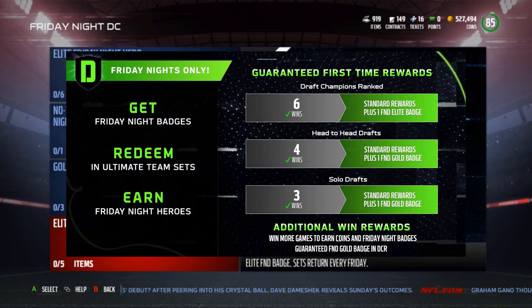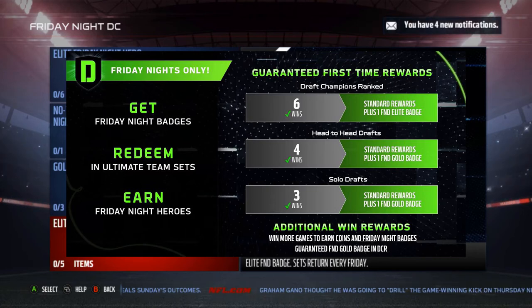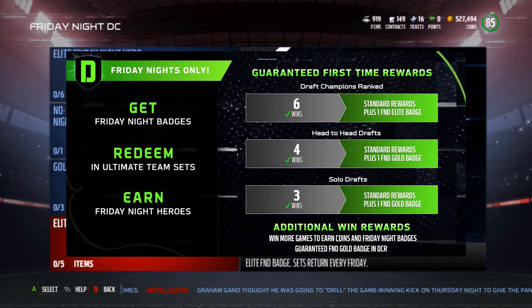For solo drafts, three wins gives you the standard reward plus one gold FND badge, and four wins gives standard rewards plus one FND gold badge. In head-to-head Draft Champions ranked, six wins gives you standard rewards plus one free elite FND badge. There are also additional win rewards with more coins, and you earn more Friday Night badges the more games you win.